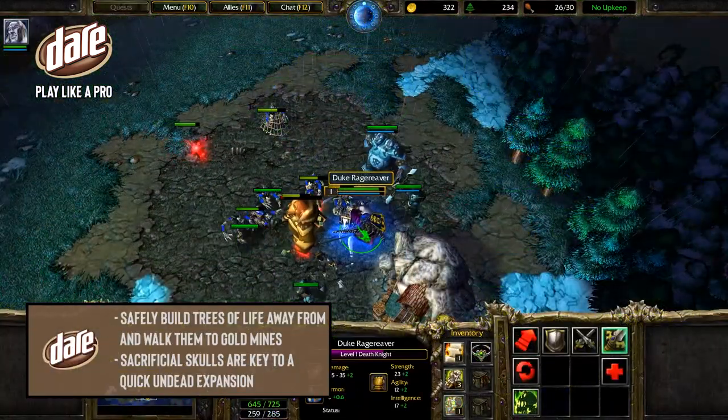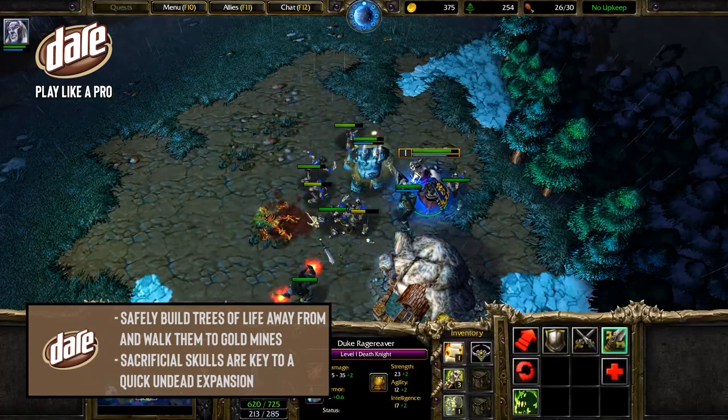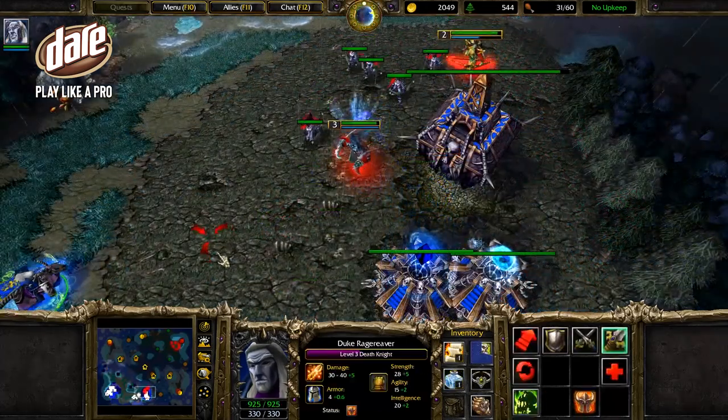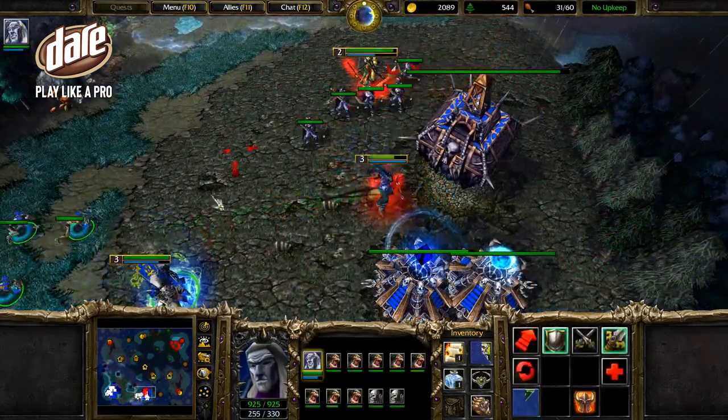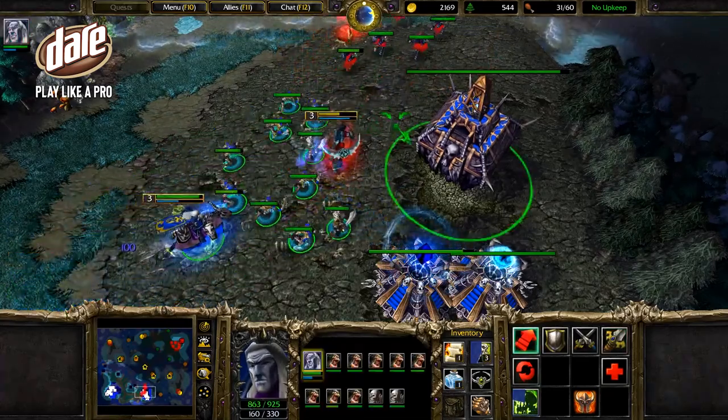Sacrificial Skulls are the key to a safe undead expansion. With the Blight summoned, it allows towers to be created as soon as possible. A Necropolis is excellent for walling off while not disrupting your resource supply for a fast tech, as they cost no lumber.